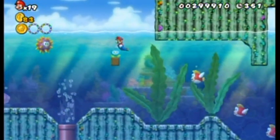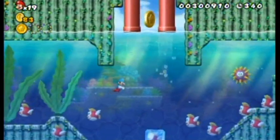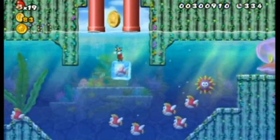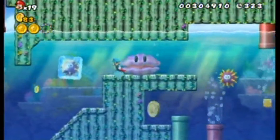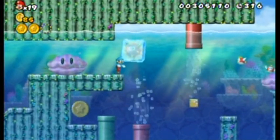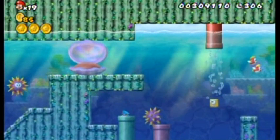For this star coin, freeze a fish right when it gets to the middle and then ride it all the way up to the top — that's the easiest way. For the next one, get an urchin frozen right above that pipe. When it breaks it'll plug up the pipe and let you through to get the star coin. Down here is a little secret too.